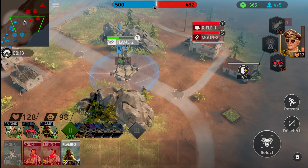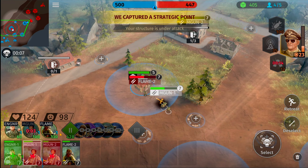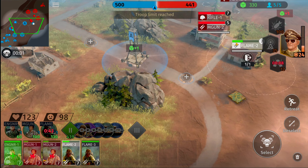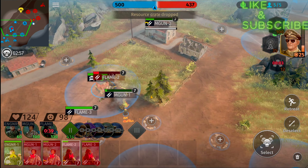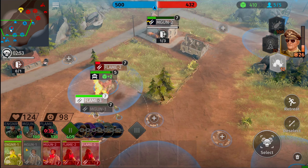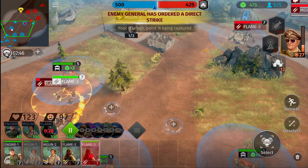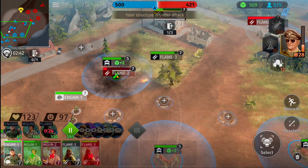Destroy this house. Machine gunners, get that going. Engineering squad, fall back. Flamethrower squads are good to go. That house is about to fall. Flamethrower squad inside our territory — we need to get him outside the area. Let's slap our flamethrower squad inside this other house. Machine gun units are definitely going to need a little bit of backup. Let's grab one more flamethrower squad and send them out toward that machine gun.